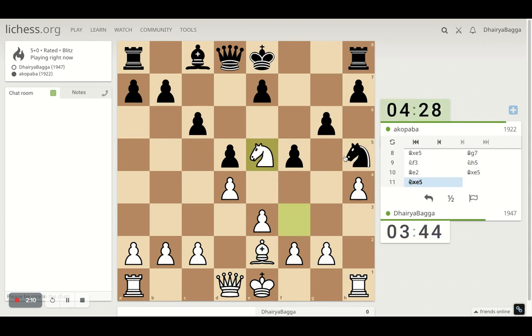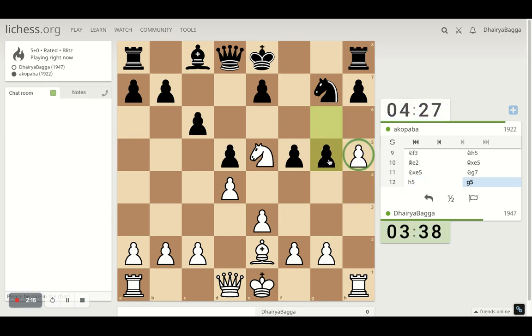Now that attacks his knight, so he moves the knight back, which means I can play pawn forward and go for the attack further. Maybe pawn forward — expecting it, yes. Can I play it forward again? Yes, I can. He moves the knight, maybe goes here. And then I can go with my bishop on h5. He moves the knight, which means I can get to spoil his castling.